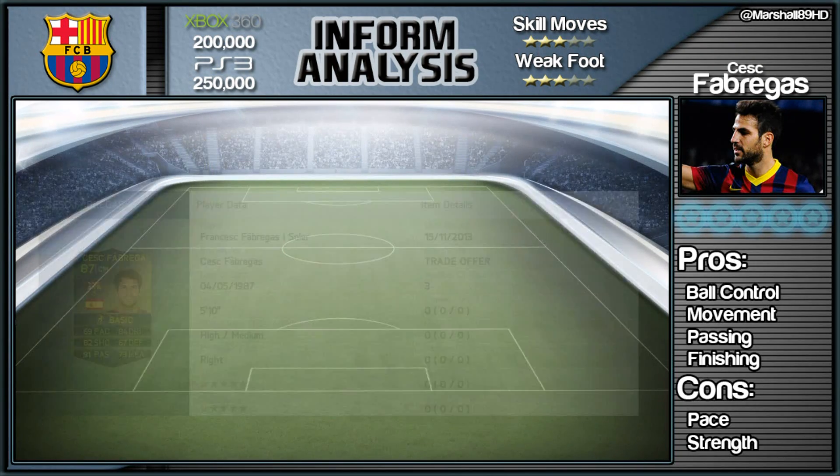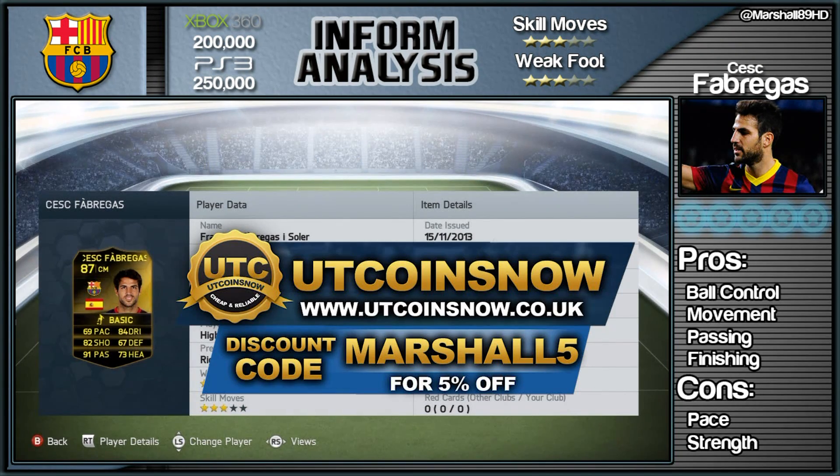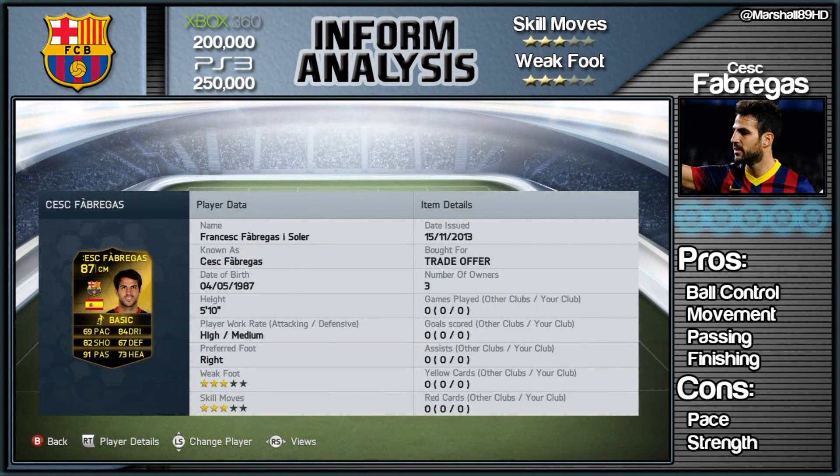This guy's gonna set you back a bit, so if you're looking for coins check out YouTube Coins — the link will be in the description below, use the code 'Marshall' for a five percent discount. He isn't cheap: 200k on Xbox 360, 250k on PlayStation 3, but after time that will drop, so check for when his price does drop because you will want to pick him up.